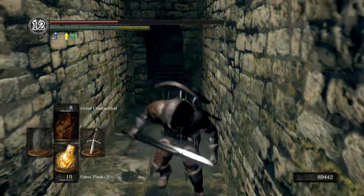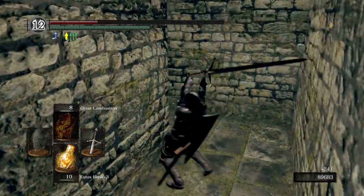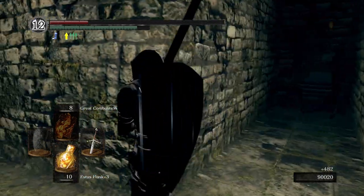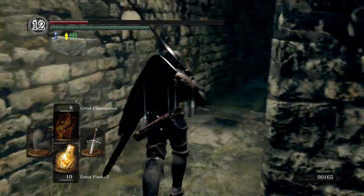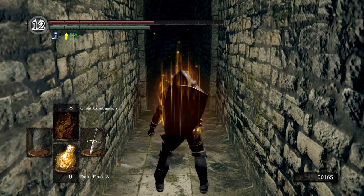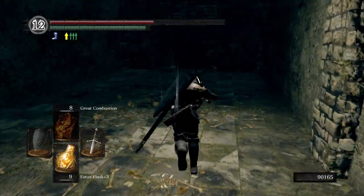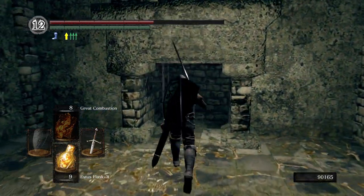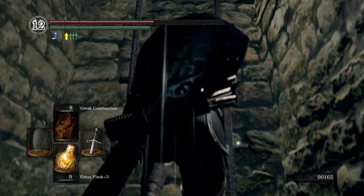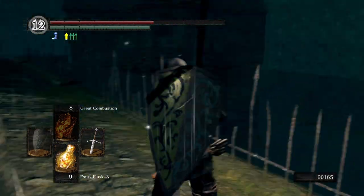Grab this item, just roll. Kill that other ghost. Might as well heal. We're going to go talk to one of the sealers of New Londo. He's going to give us a key to drain New Londo. Let's go do that now.